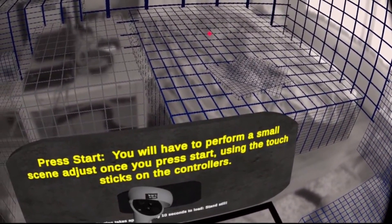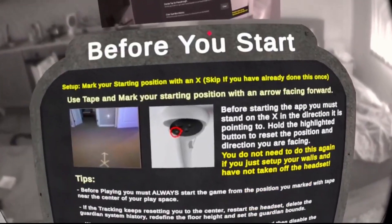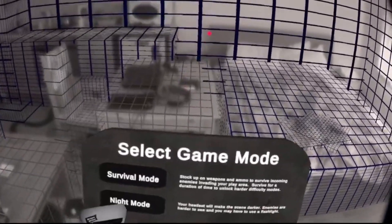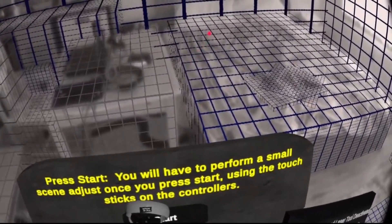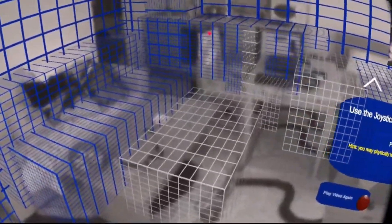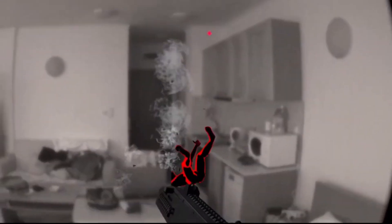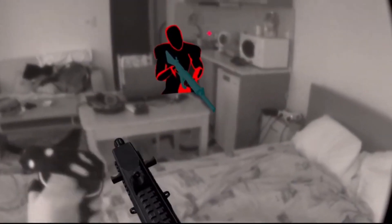Mixed Reality is a blend of the real and virtual world together, where digital objects can interact with physical objects and vice versa. When you experience Mixed Reality, you see the real world — as shown here on the Quest 2 with black and white pass-through — and digital content is placed within the real world settings. You can see me playing a Mixed Reality game where enemies come into the world and I can shoot them. There's an enemy behind the table, and it falls and disappears behind the table — it crouches behind the real world table, so part of its body is occluded, invisible behind the table.